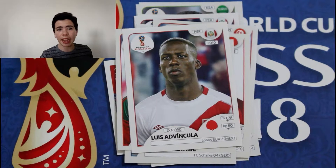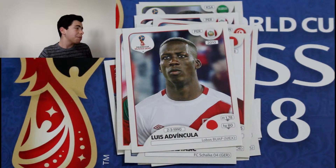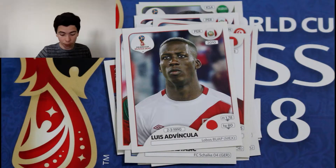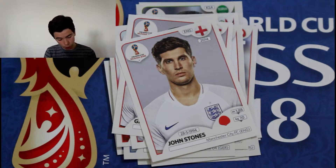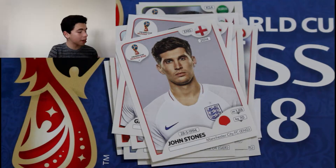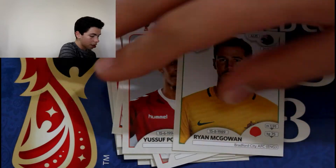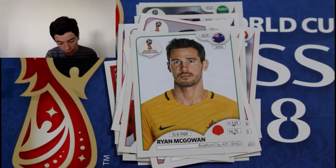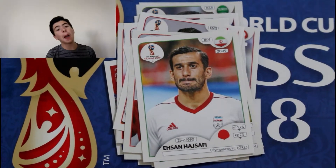On to our final two packs. I need legends, I need badges, I need grounds, I need stickers for the front page as well — pairs need everything right now. Opening up our fifth pack. First up we've got Gary Cahill, John Stones — two Englishmen. Yusuf Pulisun from Denmark. Ryan McGone from Australia. And finally Ekfan Haisafi from Iran — butchered that name.